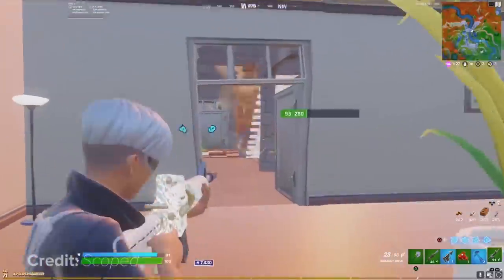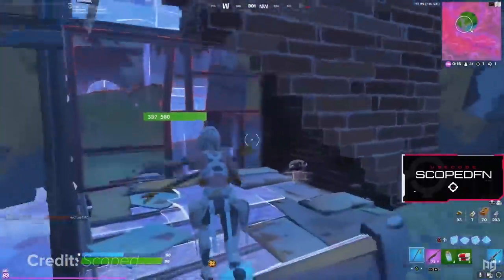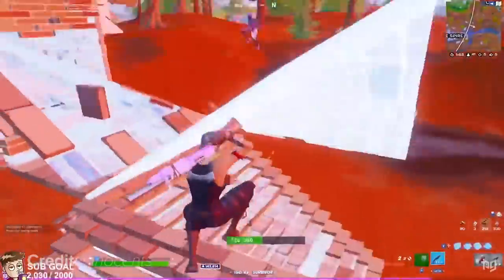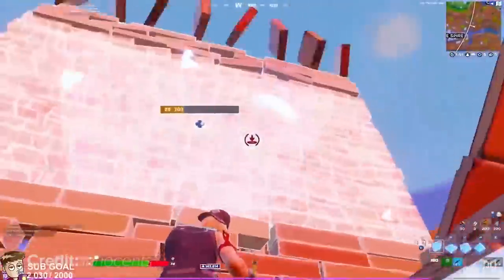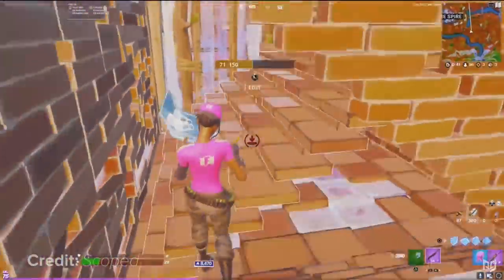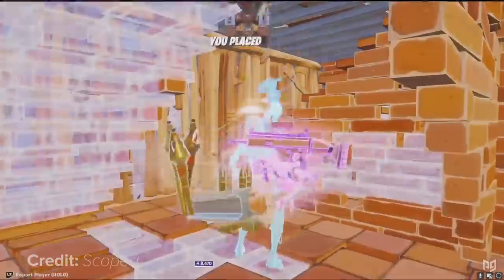Aiming is one of the single most important aspects of Fortnite, especially if you want to improve your fighting skills on controller. So many players focus way too much on how fast they can edit and build, and while it might look pretty cool, it ain't worth jack if they can't close out the fight with good aim.